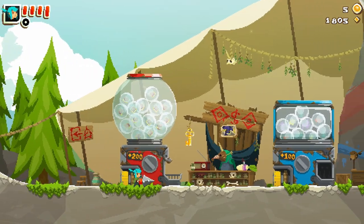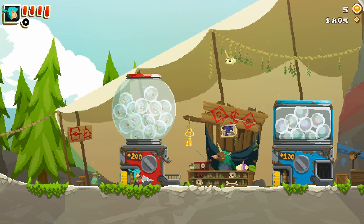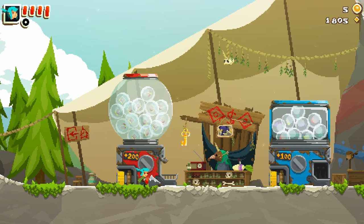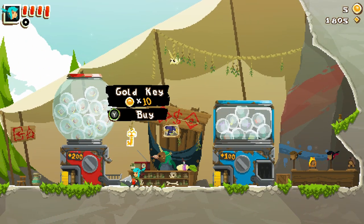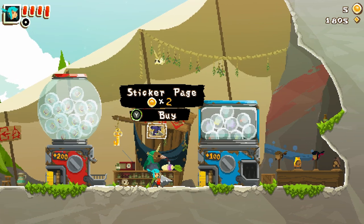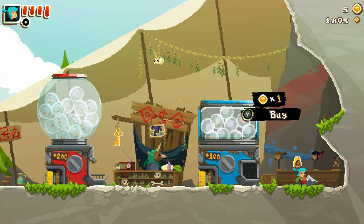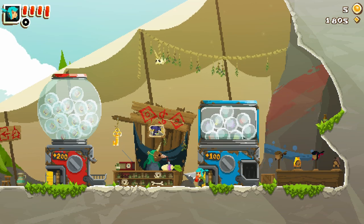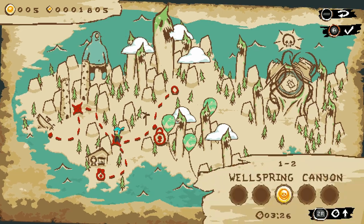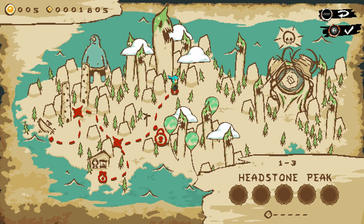Here's the store. You've got the health which boosts your health in the top left corner, but it does not carry over to the next level — it's a one-use thing. There's a gold key here which I presume unlocks a bonus level. There's also a sticker page — the game has a sticker book for collectibles — and some cosmetics like hair and hats.